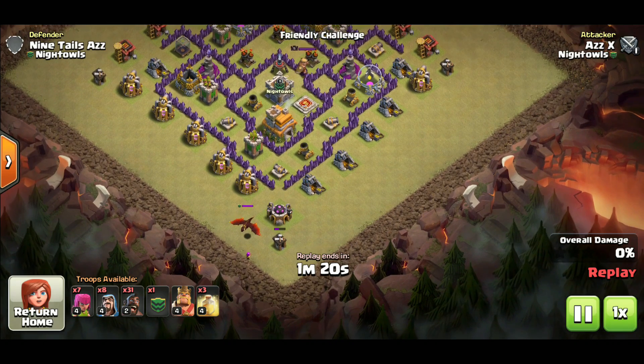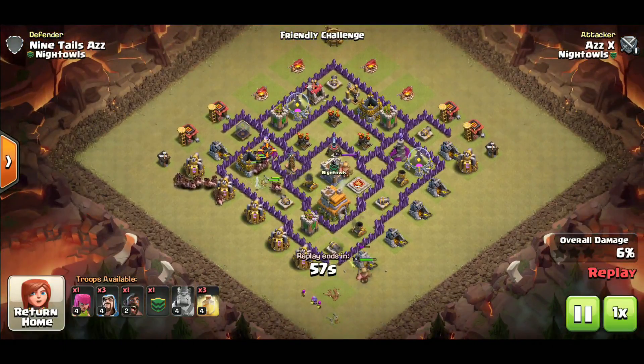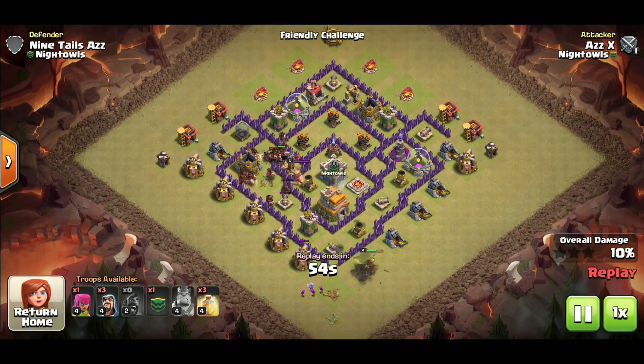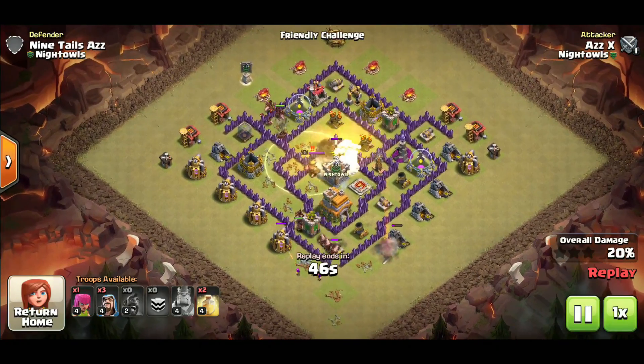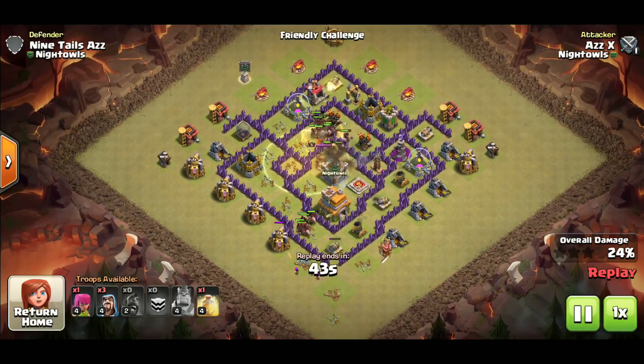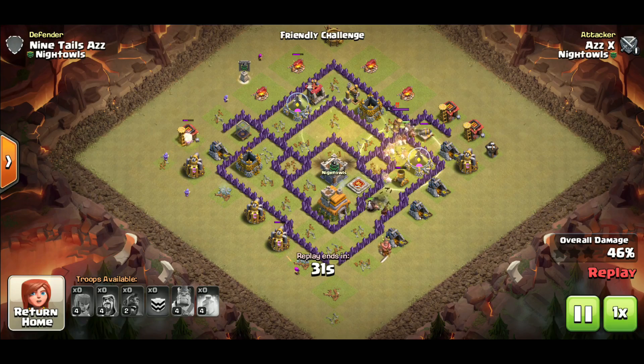Coming in at number three, we have the mass hog attack. It was a tough choice to put this one at third, but because of a slight weakness I'll explain shortly, mass hogs sits here. That said, it is one of the most powerful attacks at town hall 7 — nine out of ten times you are able to get the three star with mass hogs. There are certain bases that take town hall 7 seriously where the clan castle is hard to lure or the Barbarian King is really entrenched in the middle, and that is the only weakness to the mass hog attack. But it pretty much runs through any base it comes across, with heal spells helping them out.